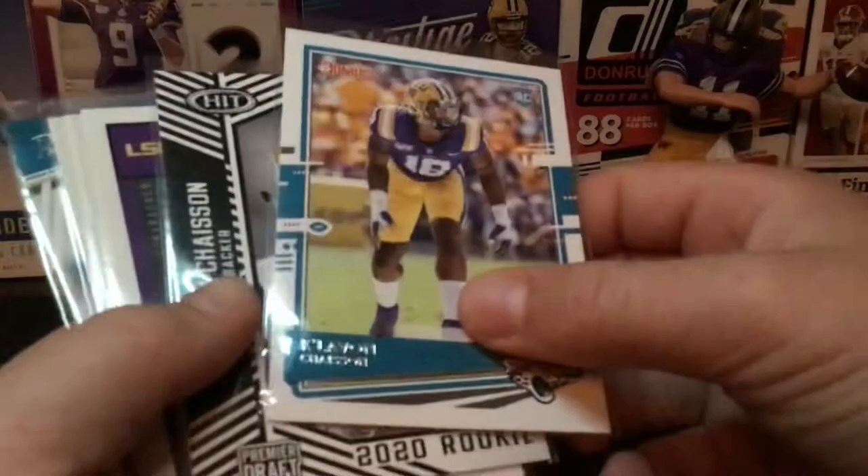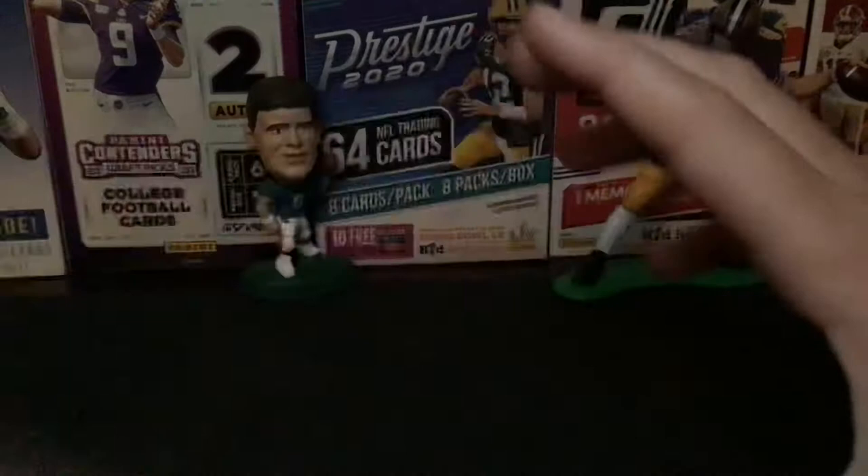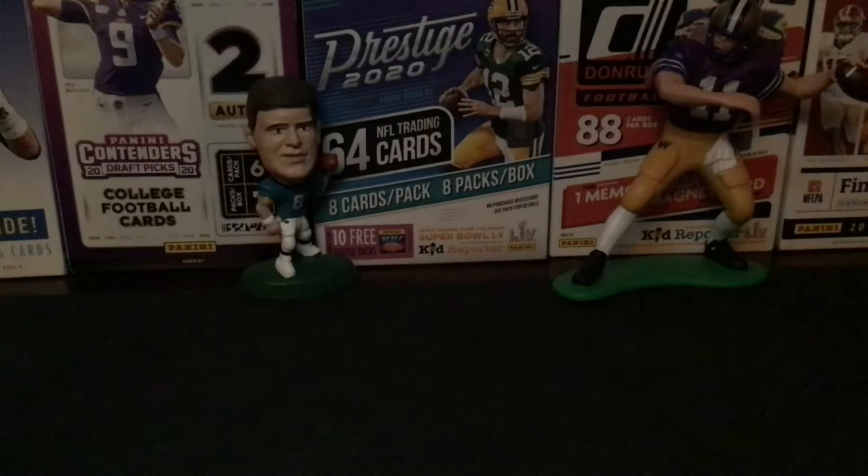We'll start off with Clay Beyond Chason. It's all Jaguars too. So we got a Donruss hit, a score, and a Prestige. LaViska Chenault's not included because I don't have that many cards with him.